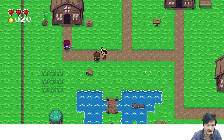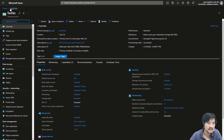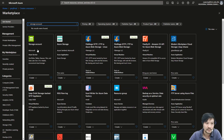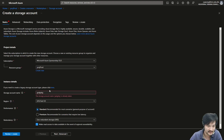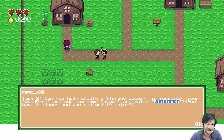Another task: create a storage account called 'static web'. Let me go to my resource group and create another storage account. Two minutes is too short but never mind. I randomly type something — the name is already taken, so I need to use a different name. This one is called 'static web'.